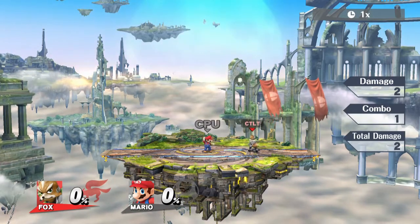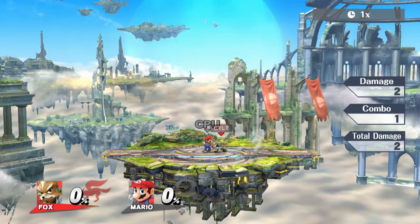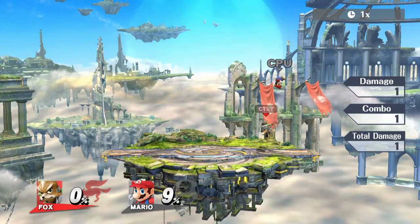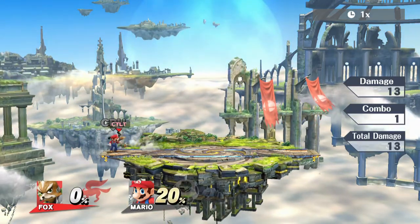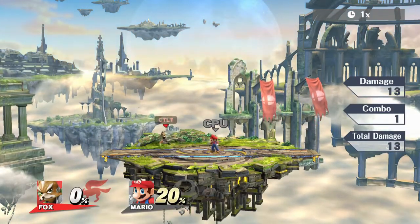That's purple on the down taunt, which is buffer attack. Next we're going to move to green, which is mash jump — self-explanatory. I'm going to grab him and he's going to mash jump. You can test to see if something's a 50-50: if you can get something to hit them when they jump but not when they're set to air dodge, then you can pretty much confirm it's a 50-50.